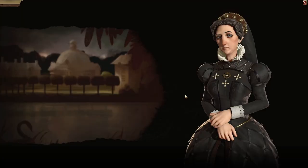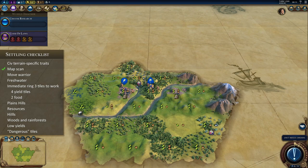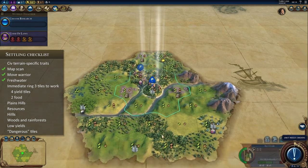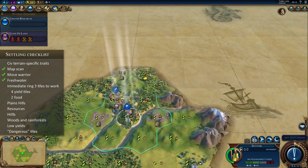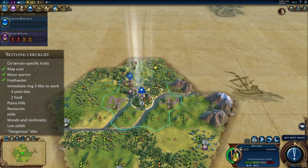Here we are playing as Catherine de Medici for the French Empire, who does not have terrain-related traits. This location — wow. It's one of those locations where you think, 'This could be really good.' Look at this double river with all of the freshwater available for us to settle. But the first thing we do is move the warrior up the hill, because I'm thinking I might settle right in place. It looks beautiful. We do have banana up there. I'm tempted — this is a plains hill, and this nearby one is also a plains hill, so both are viable tiles for settling.